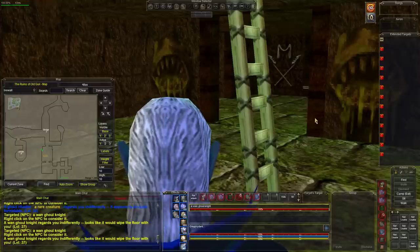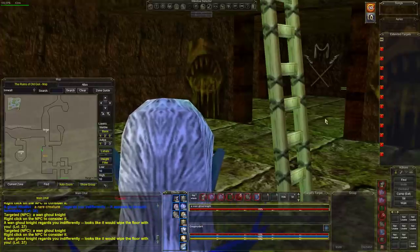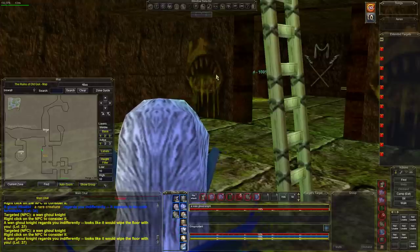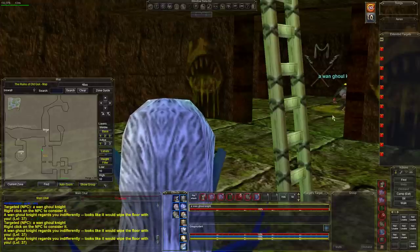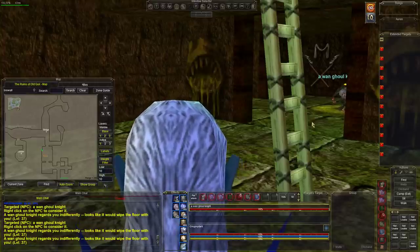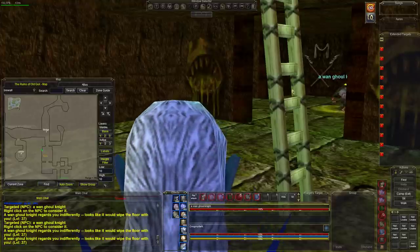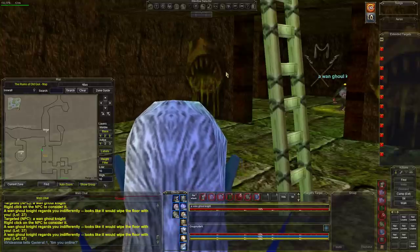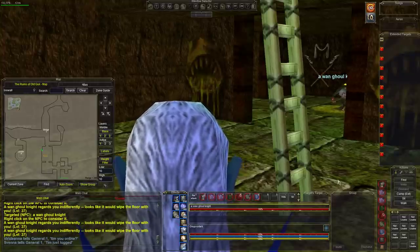This guy is a yellow con — level 37, we are 36. We can use him to fight for us, which is a good strategy. The danger is if other groups bring trains. This guy is also level 37. The easy plan: clear these two, make one your pet, then start pulling the top room — that's the safer approach.